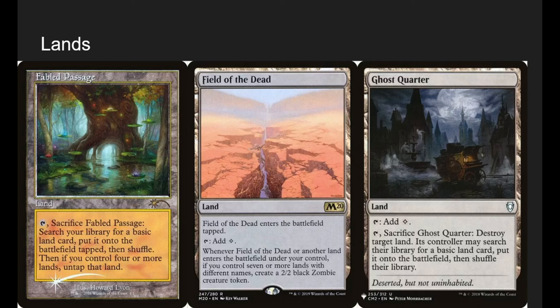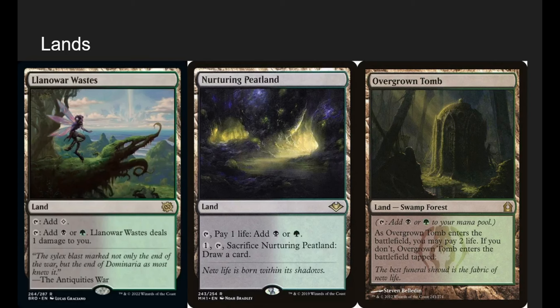Ghost Quarter is part of strip locking — strip locking is when you have effects like Zask that let you play lands from your graveyard, plus cards like Ghost Quarter or Strip Mine. Sacrifice Ghost Quarter to destroy a target land — if the controller searches for a basic, that's fine. We can hit duals or utility lands, and since we play it from our grave anyway, we can do it over and over until they run out of non-basic lands.